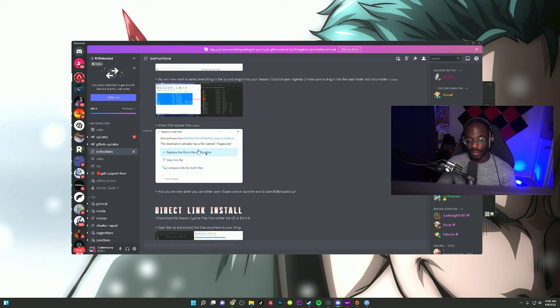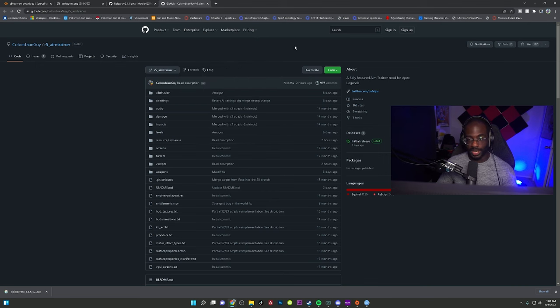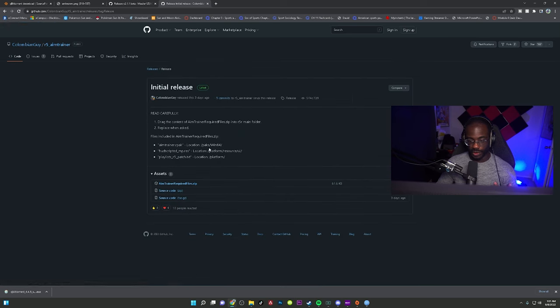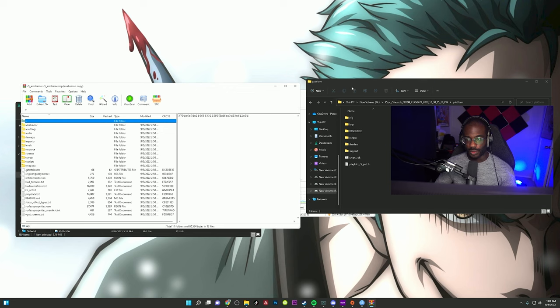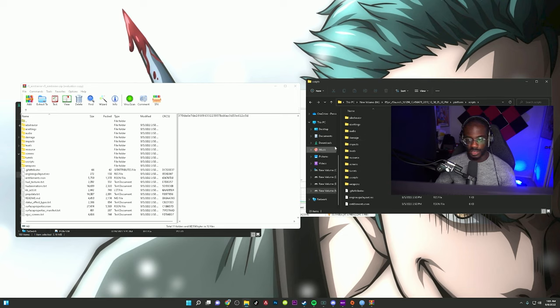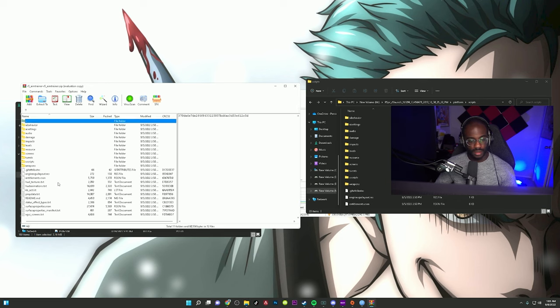To install the Flow State Aim Trainer, go to the GitHub link in the description, click Code, then Download ZIP. Also go to the Initial Release section and download the aim trainer required files — just download all three to be safe. Once you have the ZIP, go into your R5 folder, click Platform, go into Scripts, delete everything there, and replace it with the Flow State aim trainer scripts.